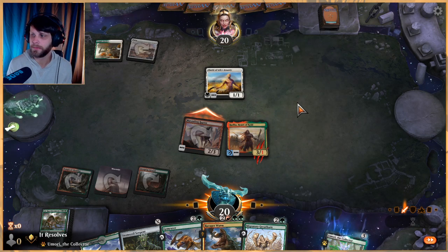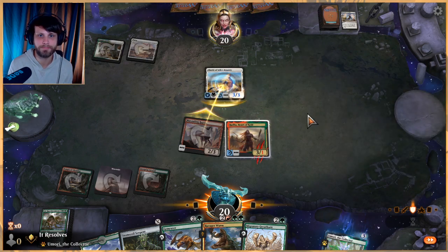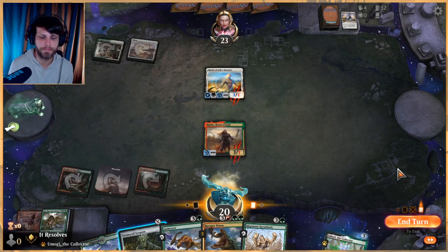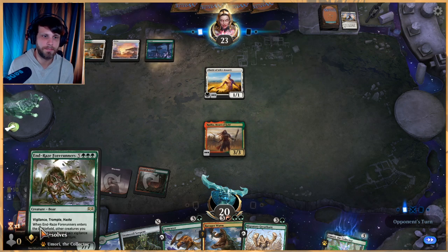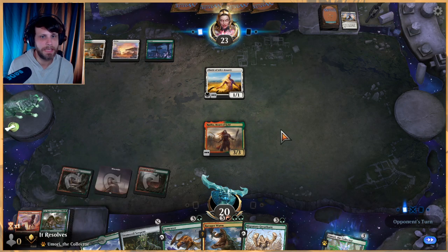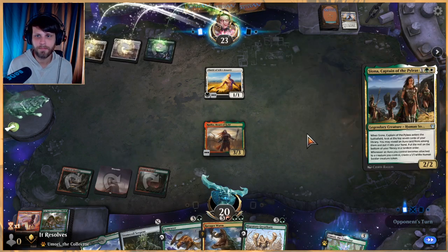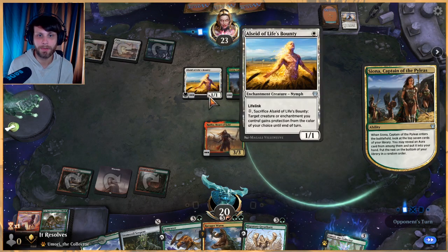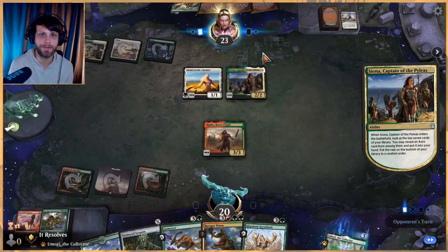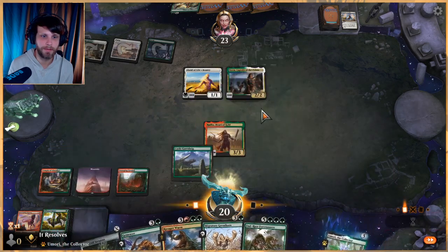Let's just attack here - might as well get some damage in. They've got lifelink so they're gonna gain some back, but that's fine. If they block - oh well that's just nice! Happy we got the Rada down when we did. Forerunners - wow, not anywhere close to that. Gem Razor is gonna be great here - we actually get to peg this Life's Bounty pretty easily. They were very aggressive with Caramatra's Blessing - I'm kind of surprised. It worked out, they got rid of the Marauding Raptor, but it just means they don't have it in hand now.